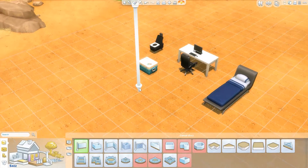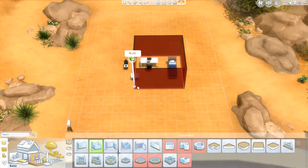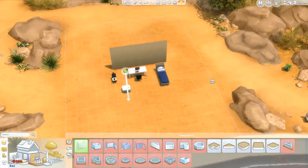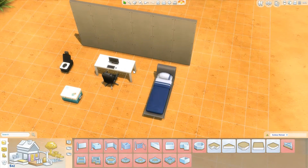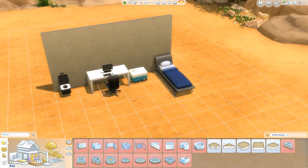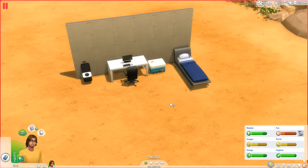Let's see if we can afford to get a wall here so we don't have to live outside. We can't afford that. Damn it. Oh well, let's just get a back wall here. Oh, we're going up in the world! Exciting. Let's put the bed there and the fridge thingy here. Awesome.